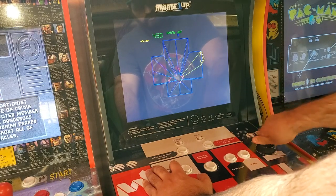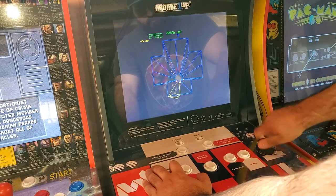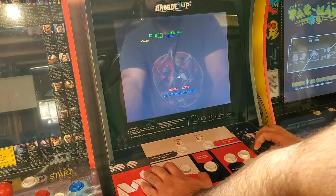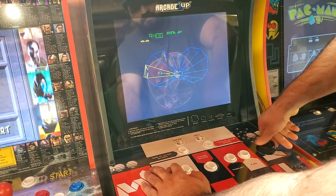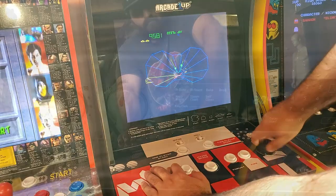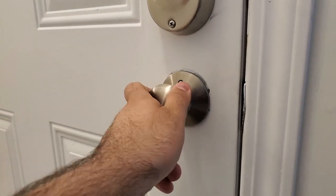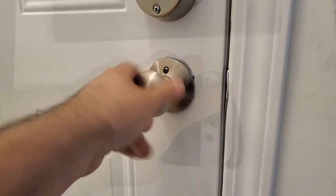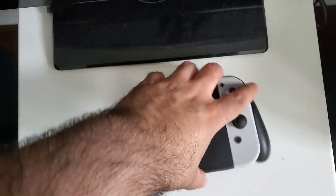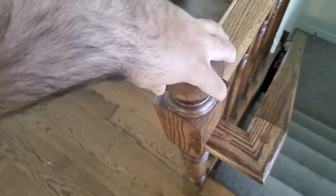To give you an idea of how bad the spinner is: it has major lag and input delay, it doesn't free spin, and it clicks almost like it has notches in it. To be completely honest, there are things in my house not designed as spinners that rotate better — the knob on my stove, every door handle, my Nintendo Switch controller, and even a decorative post topper all rotate better than the Arcade 1-Up spinner.